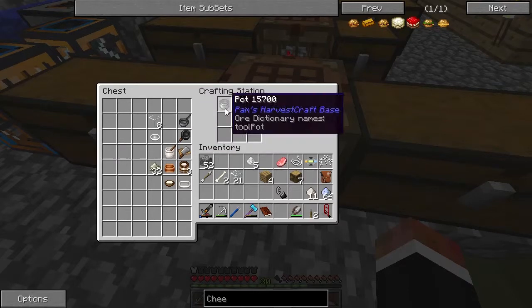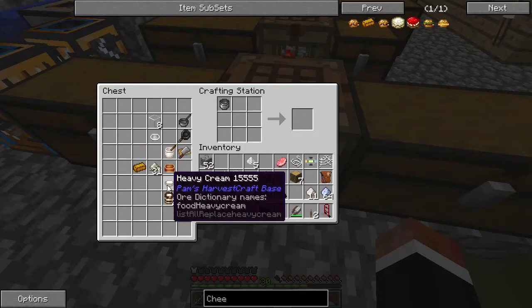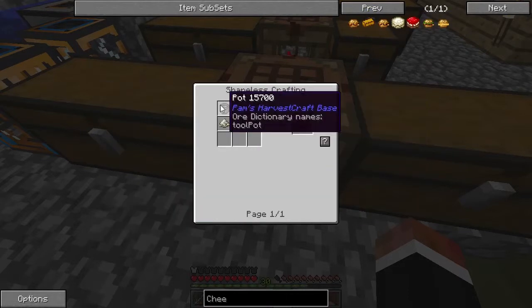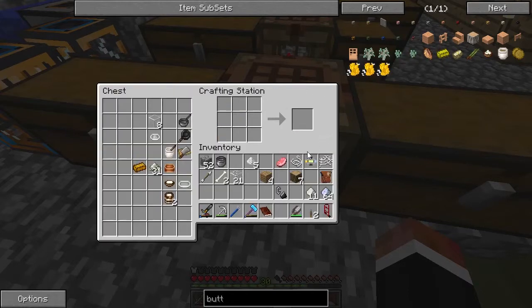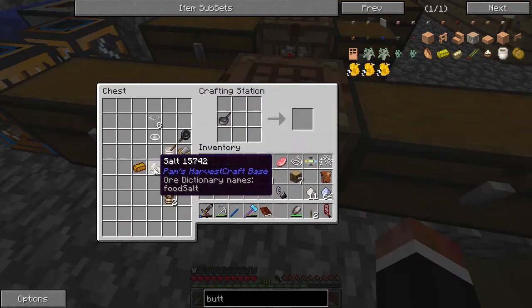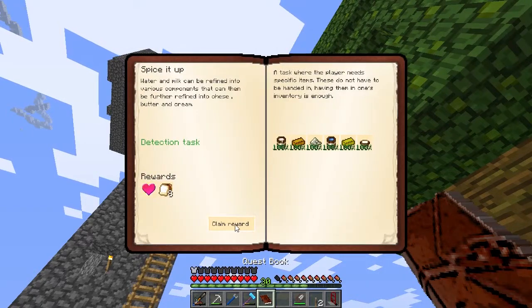In order to make cheese, we need the pot and some milk. Perfect - and then we need to make butter. Lots of food in this mod. We need a saucepan and some salt, some heavy cream, and butter. That's it, perfect. We have some good food. What's the next one? Smooth ice - Glacial Precipitator. That's in Thermal Expansion.